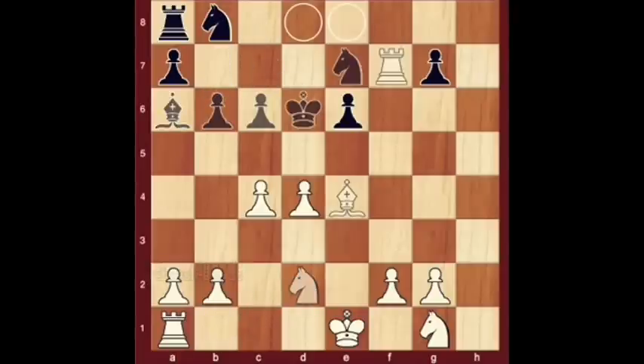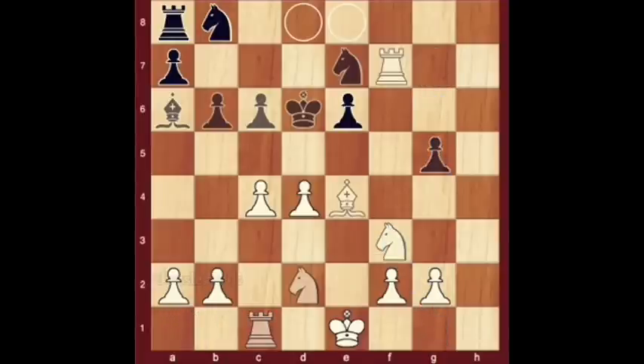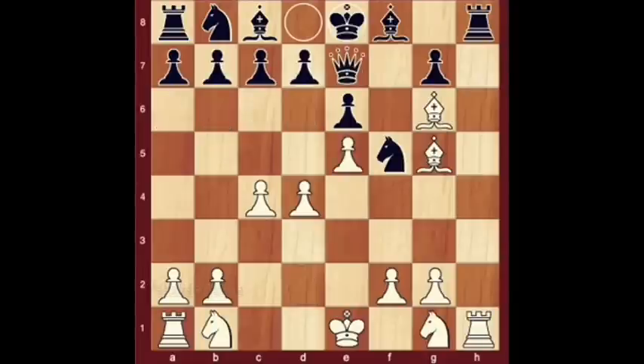Knight d2, bishop a6, rook c1, g5, knight gf3 — which wins a bishop and a pawn for a queen, a rook, a bishop, and a pawn.